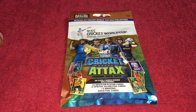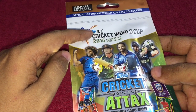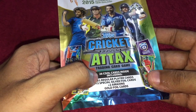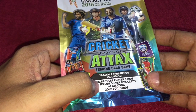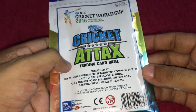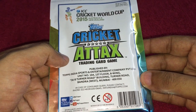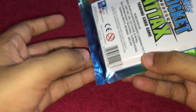Let's take a look at this Tops Cricket Attacks trading card again — the ICC Cricket World Cup themed one. If you don't know, the Cricket World Cup is happening right now. It comes with 26 total cards: 21 regular cards, 3 silver cards, and 2 gold foil cards. It costs around 99 rupees, or around 2 dollars or so, made in India. So let's open it.